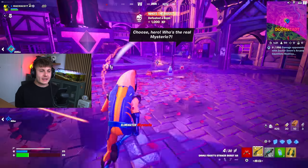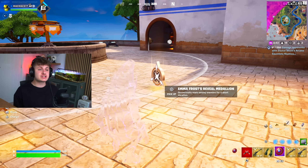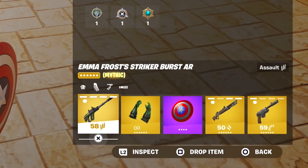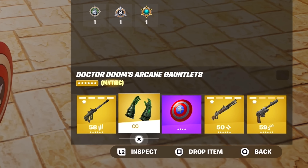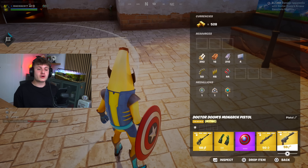We've now got all of the bosses' mythics — this is kind of crazy. There we go, we've got all the medallions: Doom Bot Cypher Medallion, which gives you Cypher Non-Eliminations; Mysterio's Stealth Medallion, which, when crouching, activates cloaking — cloaking ends when you stop crouching or attack; and Emma Frost's Reveal Medallion, which every now and again marks nearby enemies. These medallions are all pretty good. We've got Emma Frost's Striker Burst AR, Doctor Doom's Arcane Gauntlet, Mysterio's Sovereign Shotgun, and also Doctor Doom's Monarch Pistol. Let's see if we can go on and win this game.